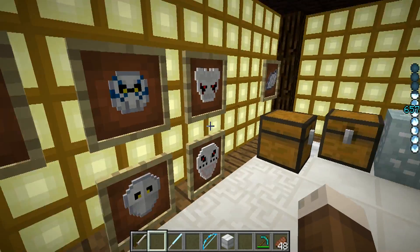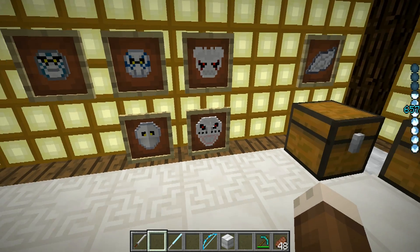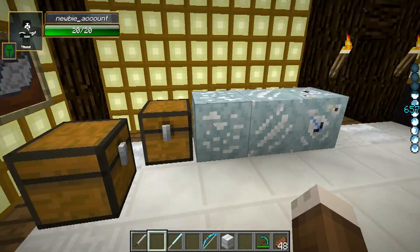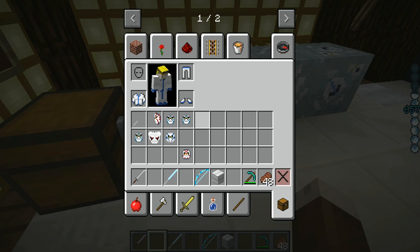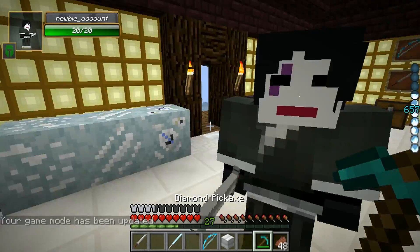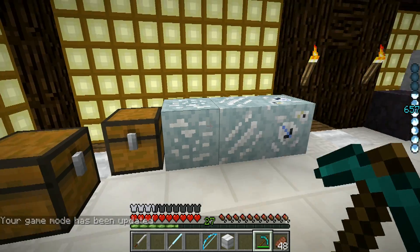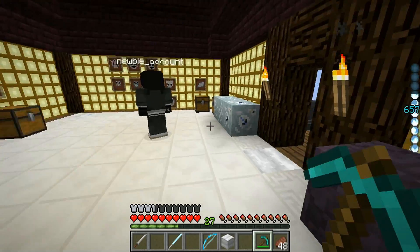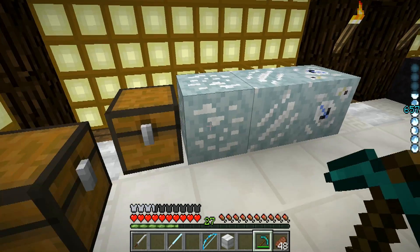I should also mention that the Menos Grande mask—and if you happen to find this mask, I don't know which mob actually drops it—neither of these could actually be worn. I don't know why. Maybe it's just because the Menos Grande's mask is just really freaking huge. There are a couple of blocks that are not currently in use as of this version of the mod, but their color and texture makes me hope that there will be an alternate dimension added in the near future.